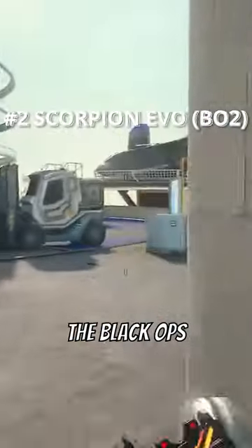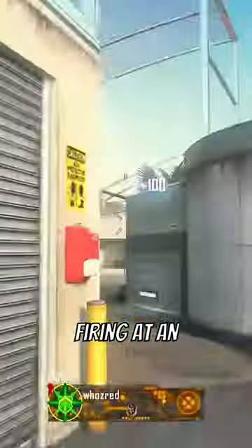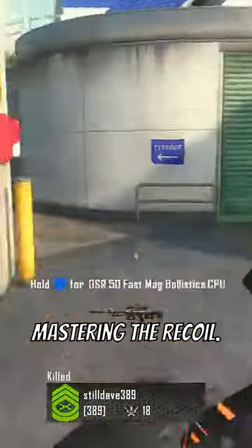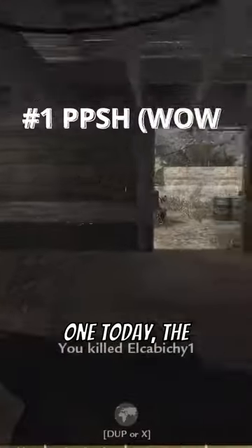At number 2, the Black Ops 2 Scorpion Evo. Firing at an insane 1,250 rounds per minute, this SMG could shred through people with ease, but you had to put some time into mastering the recoil.